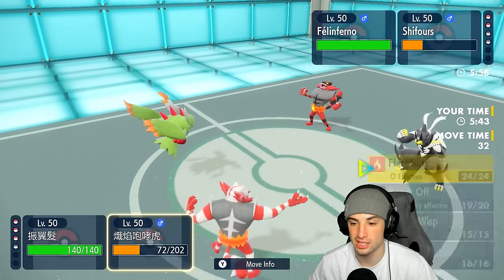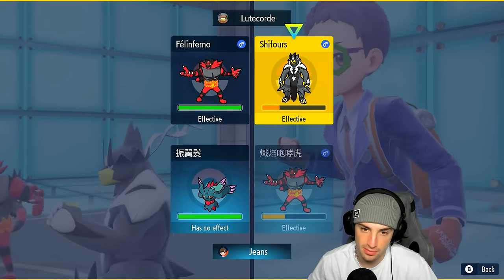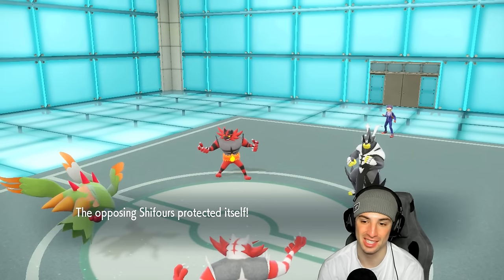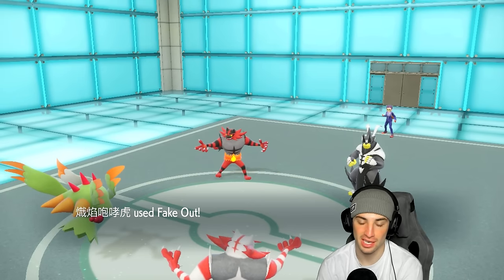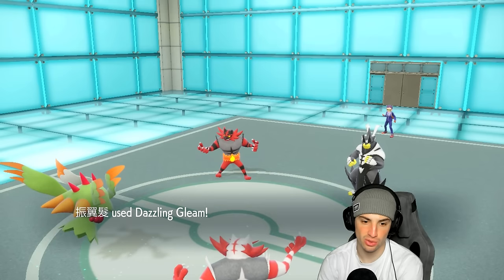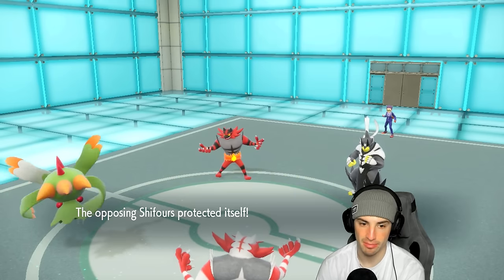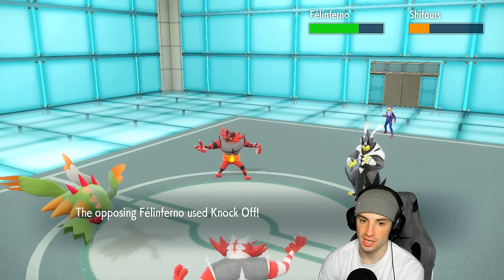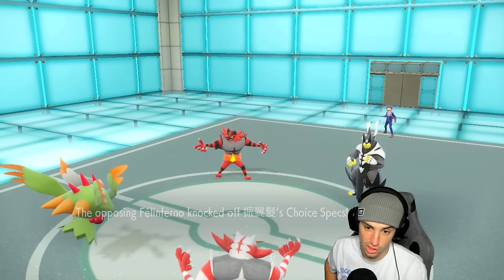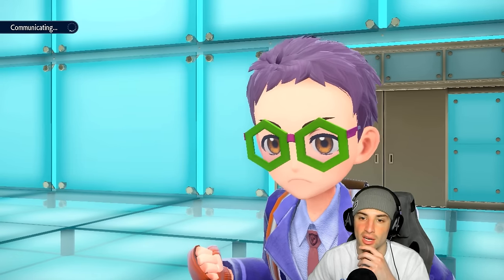Incineroar soaks Knockoff and loses the Choice Specs. I go for Dazzling Gleam and Fire Blitz doubling down into the Urshifu slot. We still have Focus Sash on Chenpao. Opponent stays in without Terastallizing and we get rid of Urshifu — massive KO. We're getting another crit, which is funny — our crit RNG is going crazy. Knockoff flies and we soak it, though Incineroar might die to Flare Blitz recoil damage.